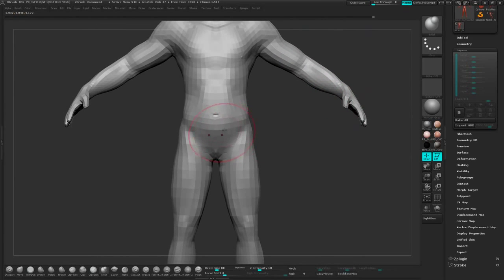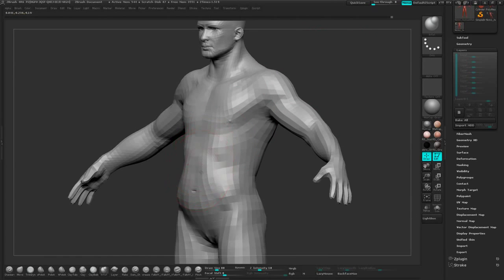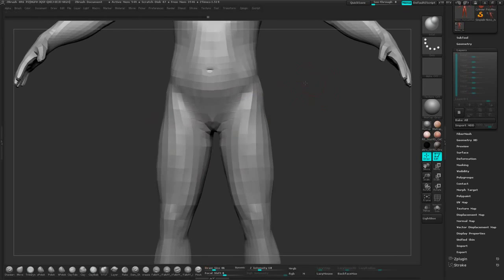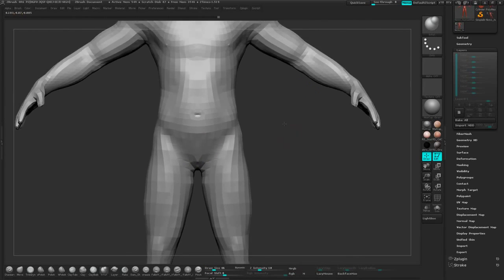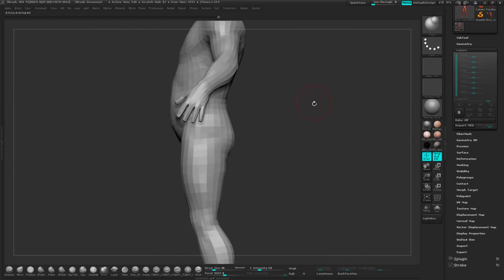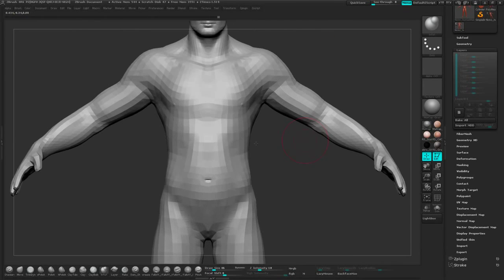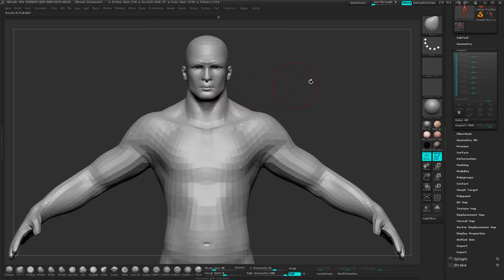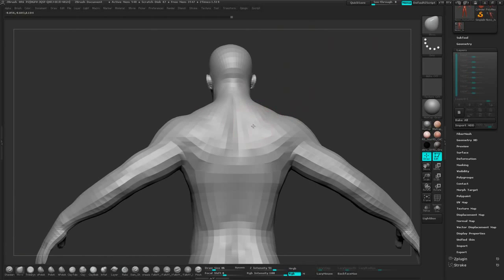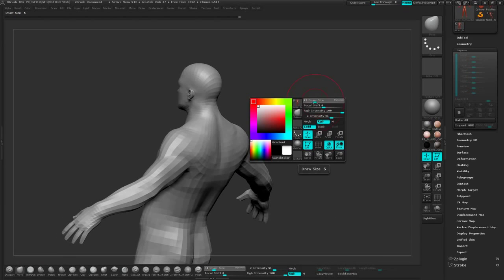I'm going to assume that you have a little knowledge of ZBrush all the way through this. I'm not going to mention every single key press, but I will mention the main ones in case you're coming in with absolutely no knowledge — in which case I'd recommend checking out some of my more basic tutorials, my quick tutorials, as well as my creature workshop where I go through keystrokes and things like that. Mostly due to the length of this masterclass, I'm not going to describe what every single tool does.